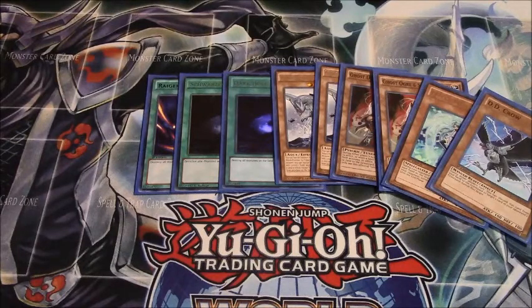Veiler and D.D. Crow for my other hand traps — Crow was also what helped me win my Mermail matchup, as I literally drew Veiler, Maxx C, and Ghost Ogre against him. I Maxx C'd his Diva, then D.D. Crow'd his Dragoons that he sent off Neptune, so that ended up fizzling out, and then Ghost Ogre'd his Megalo and he was done.